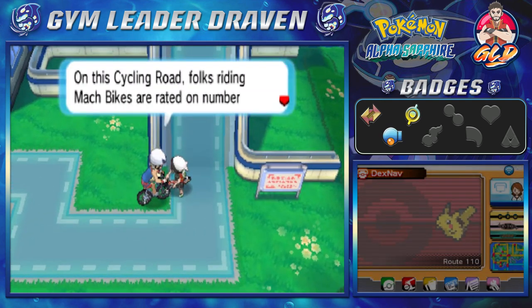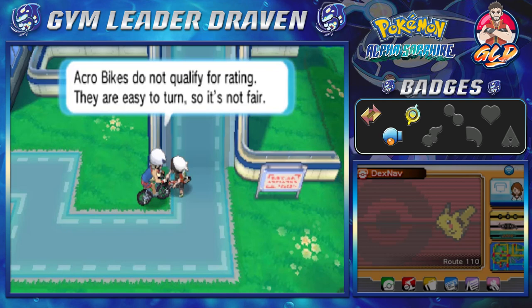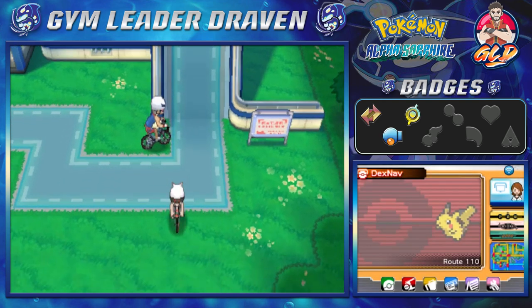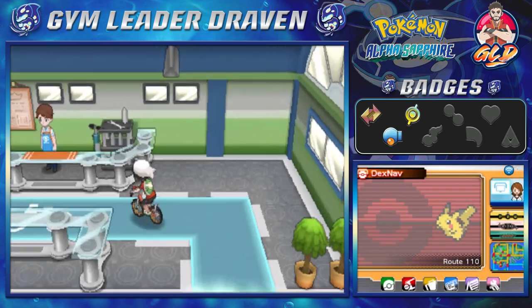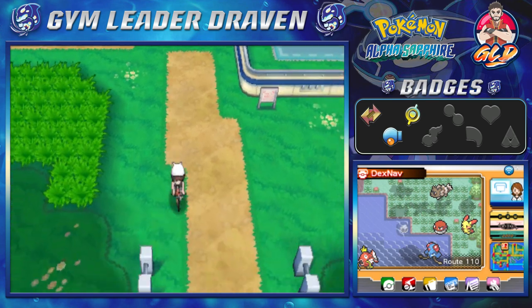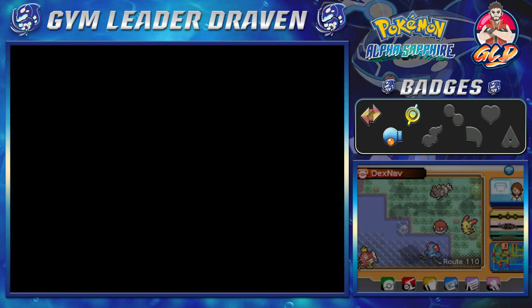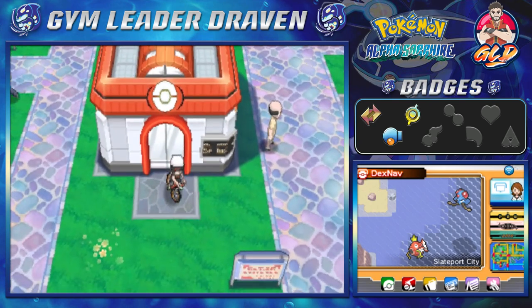Another NPC explains that on the cycling road, riders on Mach Bikes are rated on number of collisions and total time, but Acro Bikes do not qualify for rating because they're easier to turn — which is true! Anywho, I think that's pretty much it. That was an easy episode! In the next one we're going straight into the Trick House. Thank you guys for watching and for being so patient — I'll be back for another episode of our Pokémon Alpha Sapphire walkthrough. See you guys!